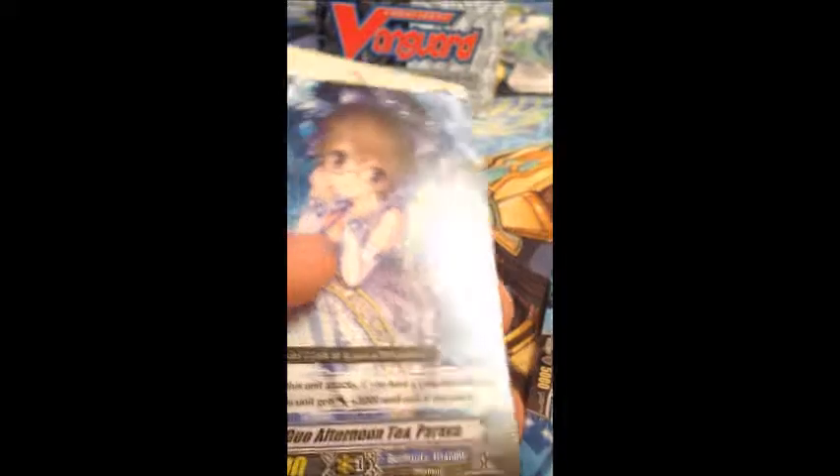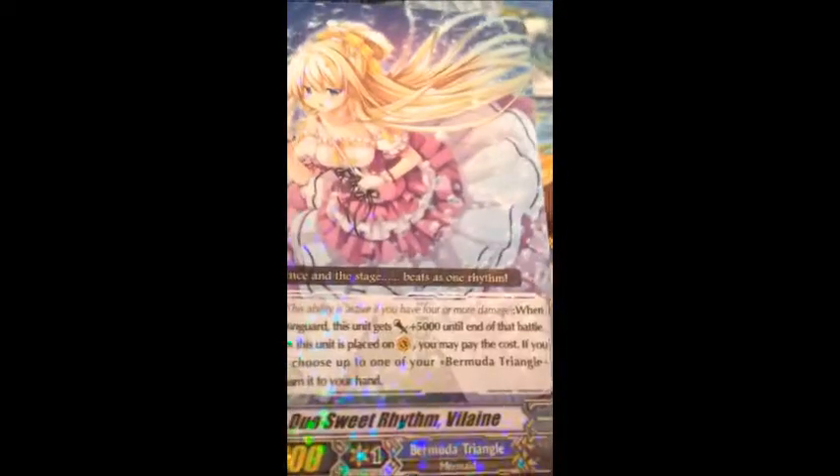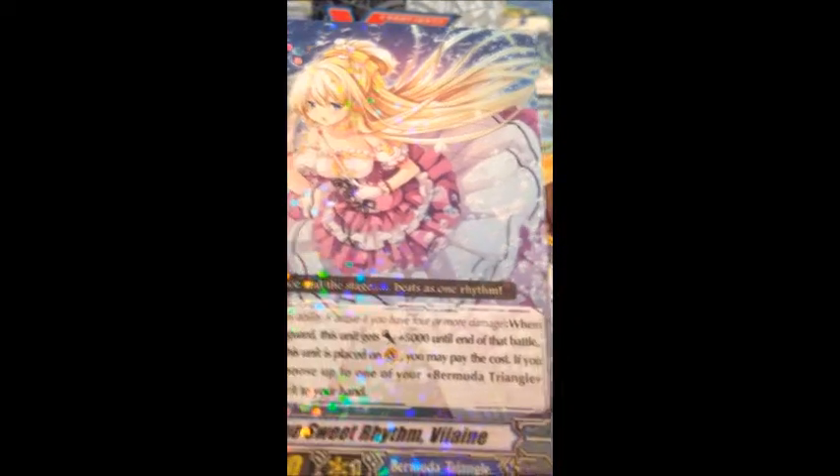Duo Beast Ear Lulu. Duo Afternoon Tea Parina. Duo Soulful Melody Salinga — there's a white one of that too. And Duo Sweet Rhythm Villeen — there's a white one of that, and I think there's a black one on the floor.